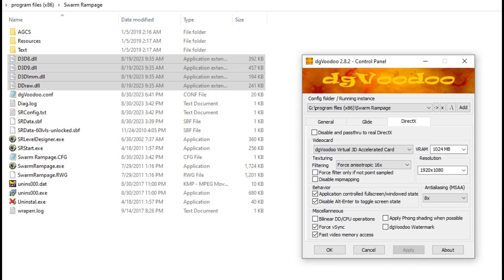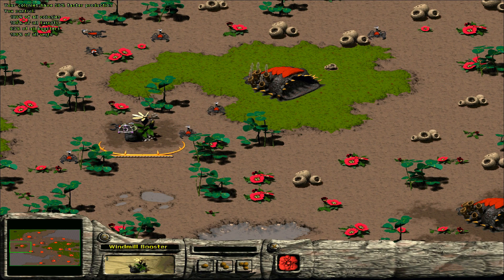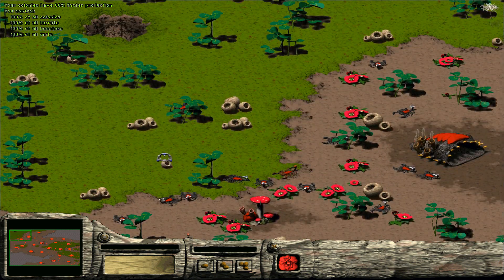Once that's done, open up dgVoodoo2 and click Add, and then add the game's directory. After that, you'll want to configure as shown here. Congratulations! If you have done everything correctly, then your copy of Swarm Rampage will be fully playable.